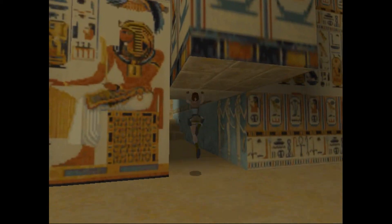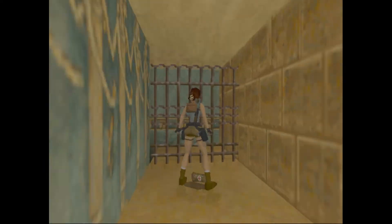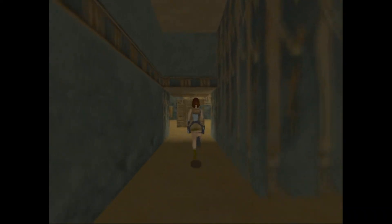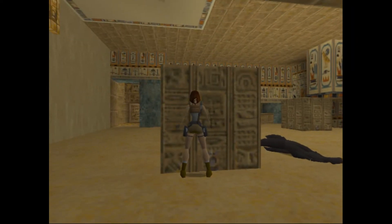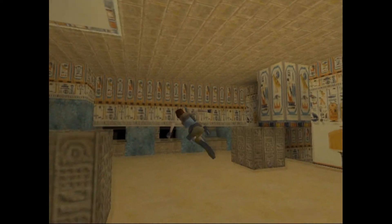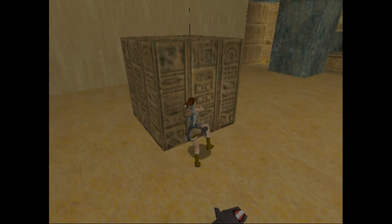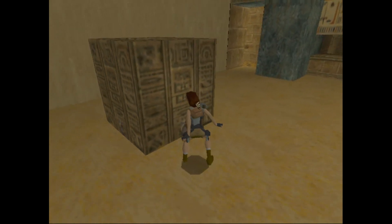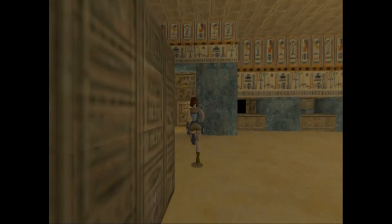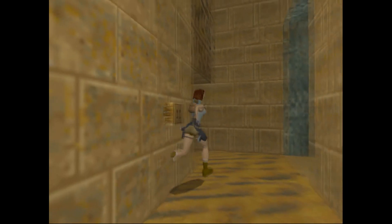So let's go in here, grab the medipack and then go get the key — we're going to be absolutely fine. Because what we're going to do is we're going to get the shotgun as well. We're going to push this first, push it this way. Obviously the pistols are not really effective against the mummies. I've not got the key yet, so let's go grab the key.